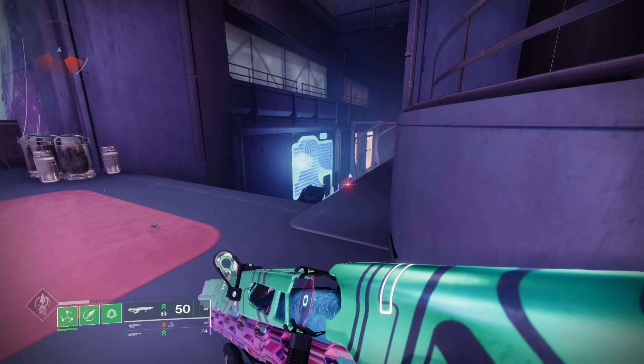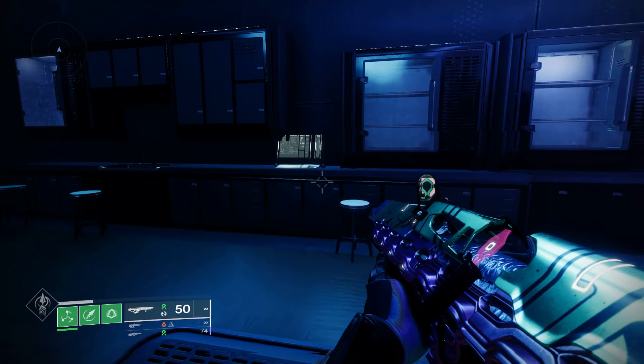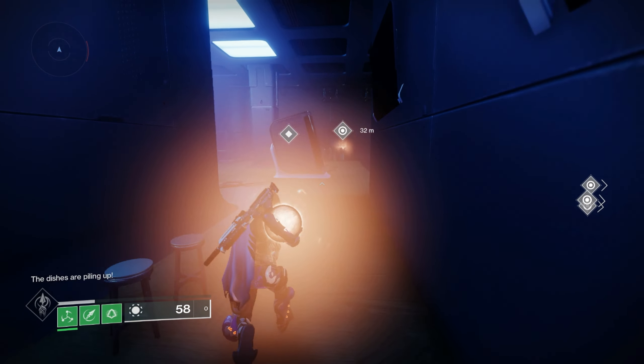Once you get out of the hallway, you're going to want to make your first right, and then on the left side there's going to be a small little room. It looks kind of like a kitchen, dining room type area. Head straight to the back, and you're going to be able to activate a sink, which will spawn a bloom that you will have to take to another sink in the adjacent room.